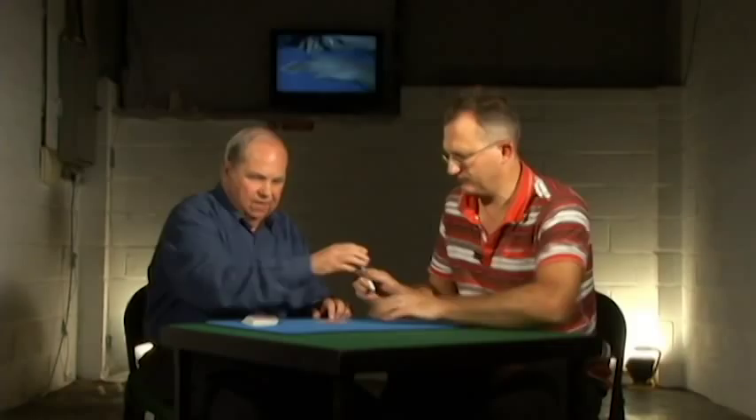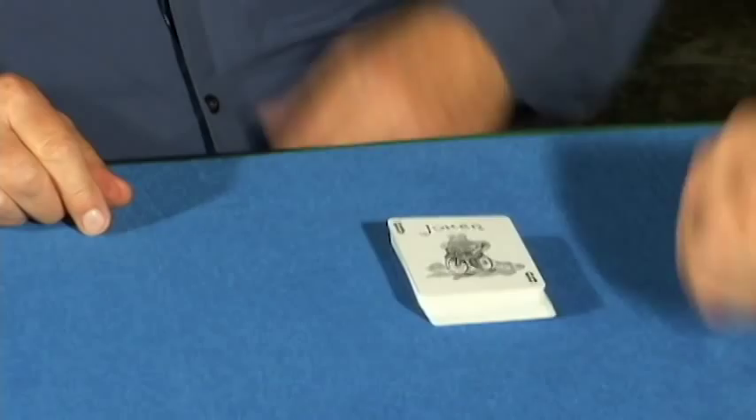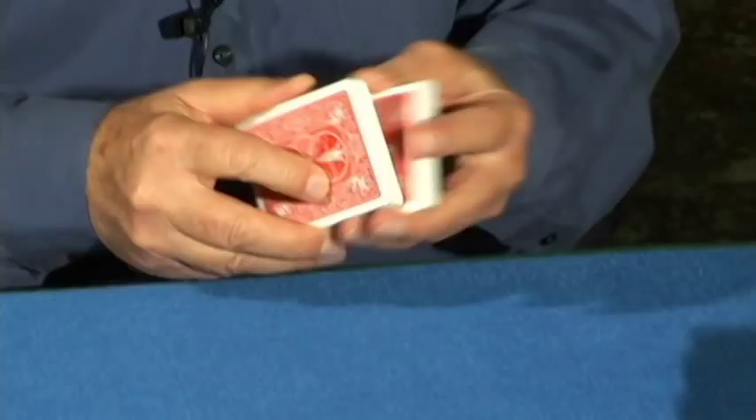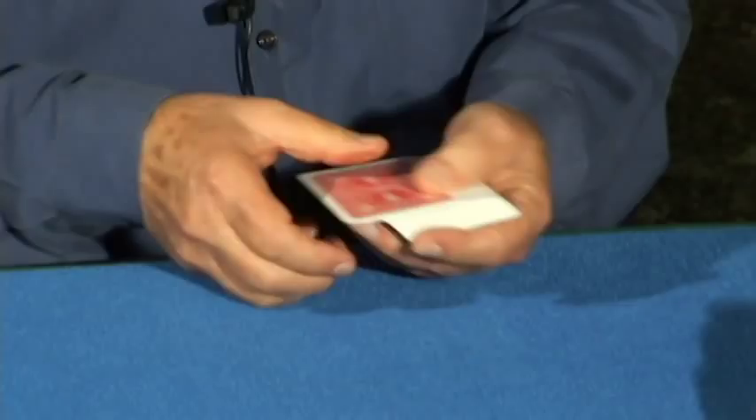Would you just initial that? So now what we're going to do is take the lucky Joker and put it face up on the deck. Would you cut the deck and complete the cut? Now, I'm going to give the cards a shuffle like this, and when I do that, the Joker will go right next to your card.